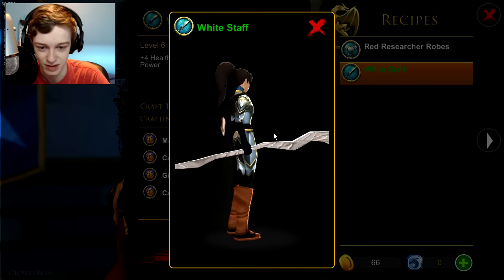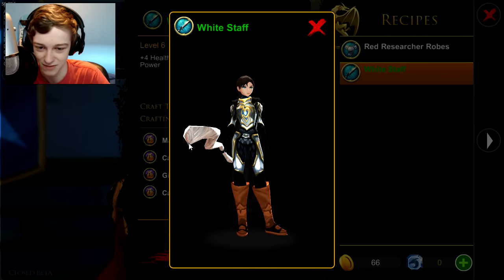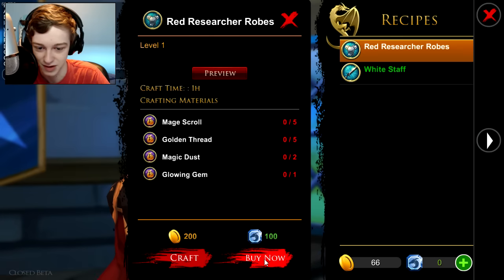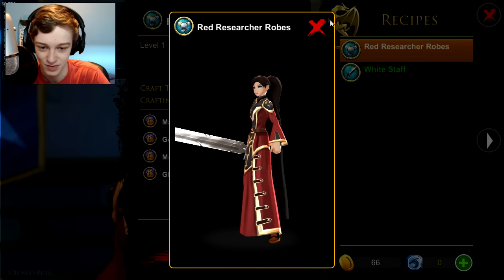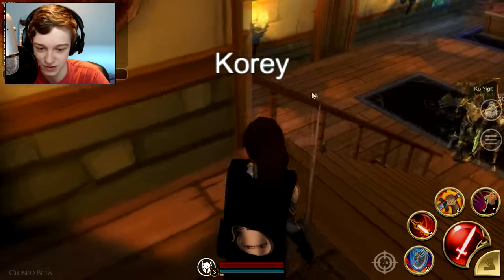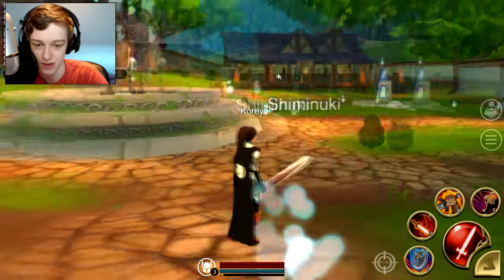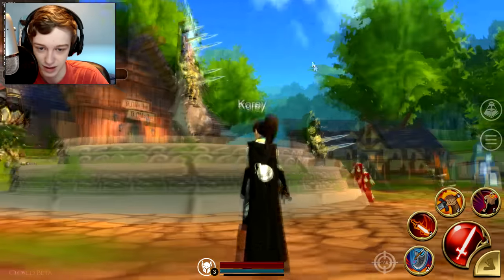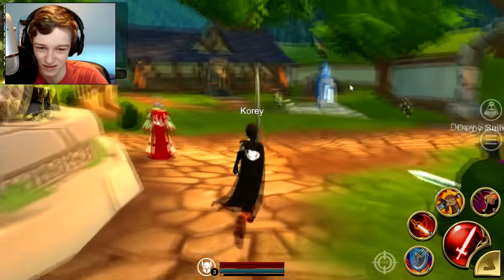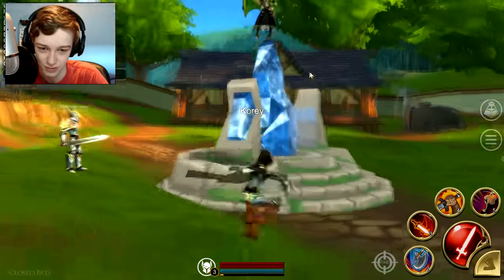They had a staff — I don't think they had staffs in the game before. If you're playing a mage it might be your thing. They added dungeons, and I'm only level 3 right now — I got level 3 by playing the tutorial. The tutorial is the same; it's a good tutorial, I like it. It's got cutscenes and a little text thing. They added this gem or jewel here.